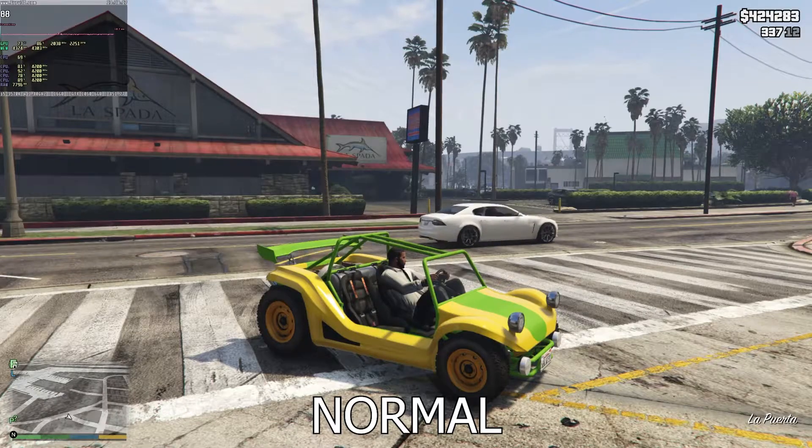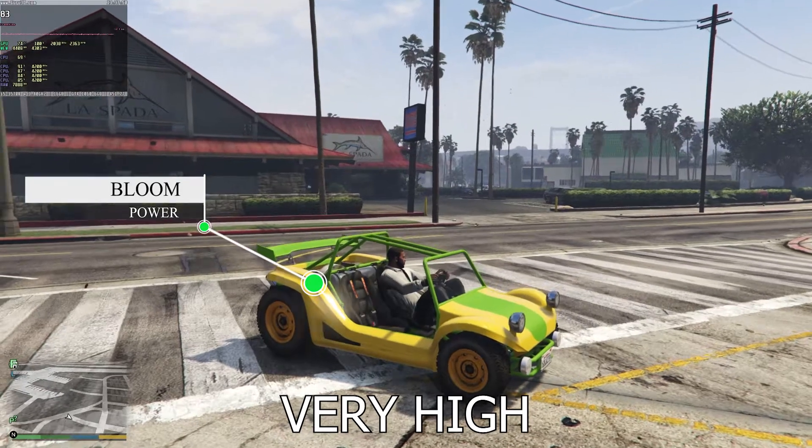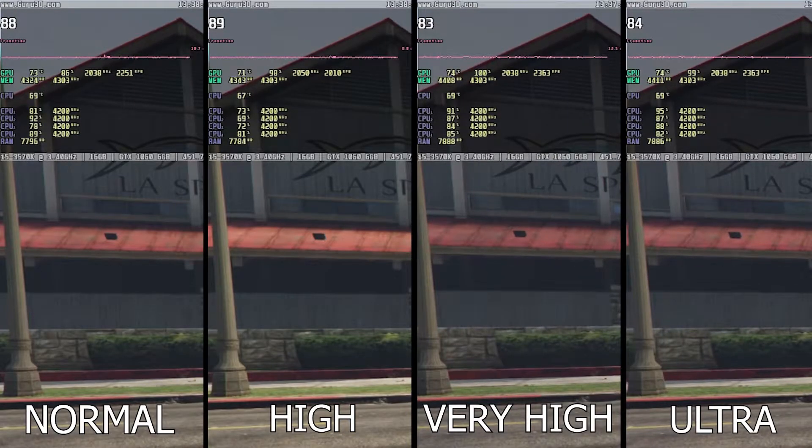Post effects settings: the difference between normal and high is stark, as normal strips off most of the bloom and lens flare effects. The difference between high and ultra is negligible and barely noticeable, so high is the recommended setting.